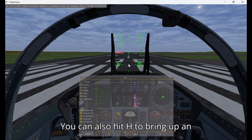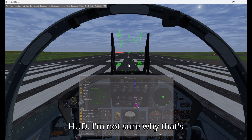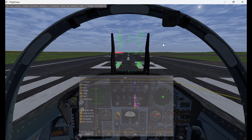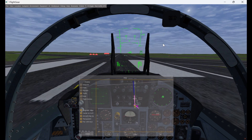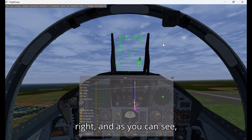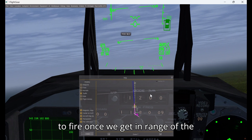You can also hit H to bring up the HUD and Shift+I to cycle the HUD. Hit Shift+B to release the parking brakes. You'll notice the brake indicator switches to an angle of attack indicator. I'm going to rotate at about 120, then bring my wheels up.